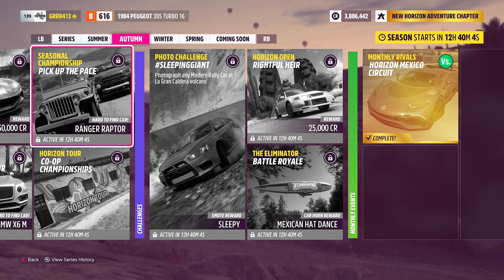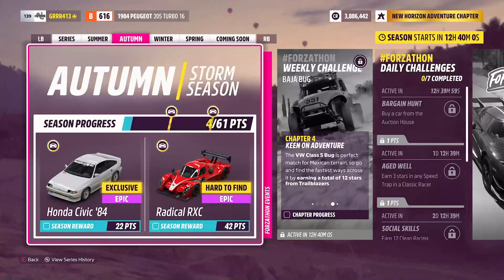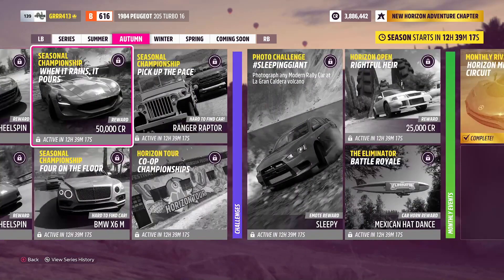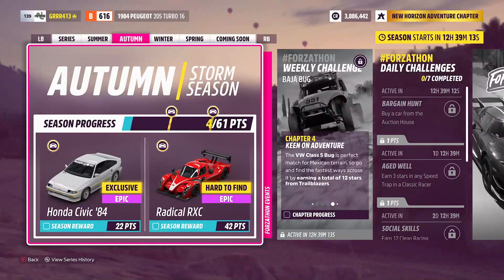Then we also have our Seasonal Progress Rewards. With 22 points, you can get a Honda Civic CRX Mugen, which is currently an exclusive — so this is the only time you're going to be able to get your hands on this car unless it comes back in the future, which it will, but it could take up to 15 weeks or more. We might not even see this until like Series 15. So you'll definitely want to go ahead and pick one of these up ASAP. And then at 42 points, you can pick up the Radical RXC, which is currently a wheel spin exclusive. There aren't any cars available this time around that you can just go and buy — so you have one exclusive and four wheel spin exclusives.